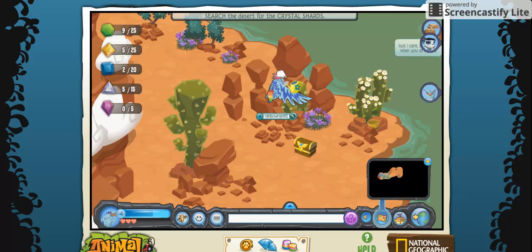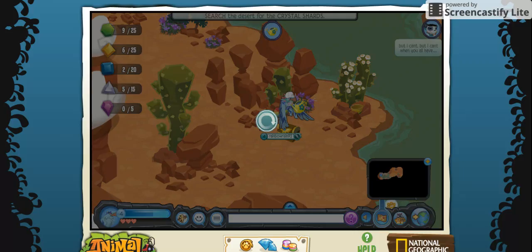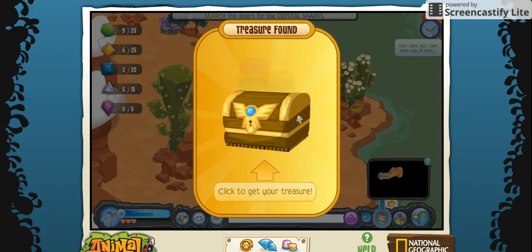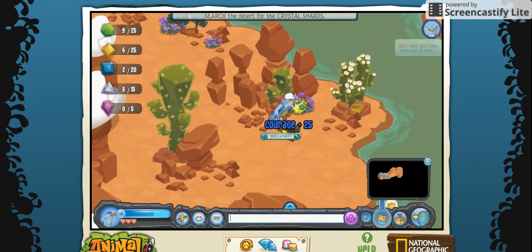Okay guys, I found a ground chest, so let's open it up. I bet it's just gonna be gems because it usually is. And yep — that's fantastic. Okay, let's go up and pause it again.